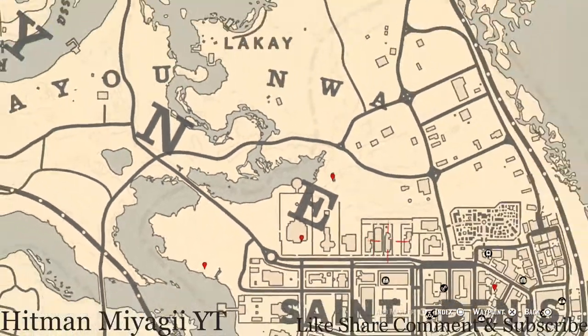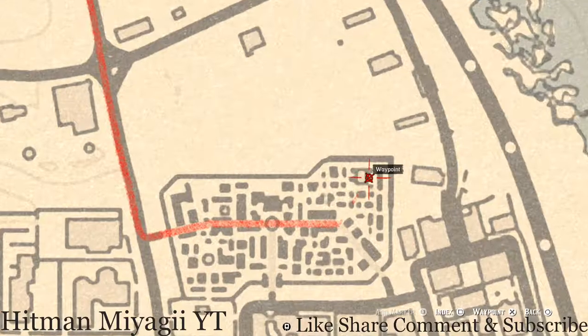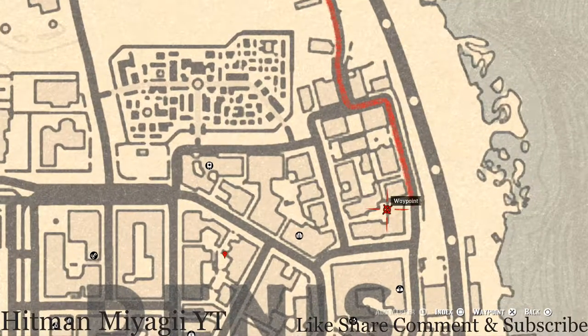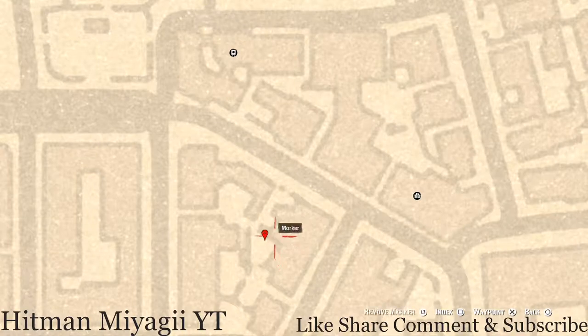I have a couple more things over here to the right which are all tarot cards. There's a tarot card right next to the fire — that's a Two of Swords. There's a tarot card right here at this location — that is a Knight of Cups. And right here at our next marker there's another tarot card — a Four of Cups — sitting next to a fountain, kind of off in the corner on a stack of crates. Make sure you go and grab all three of those.